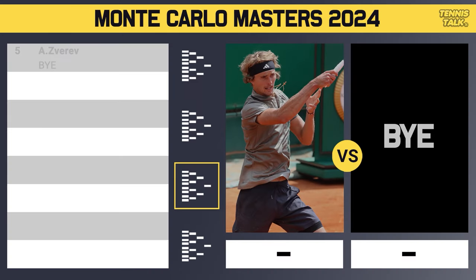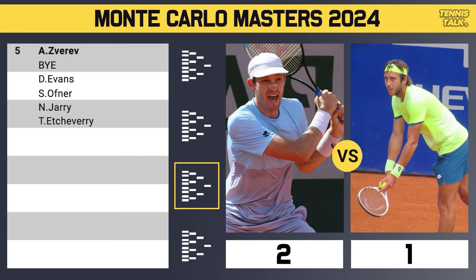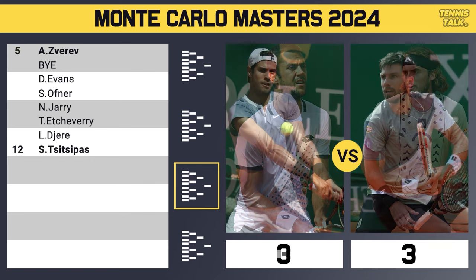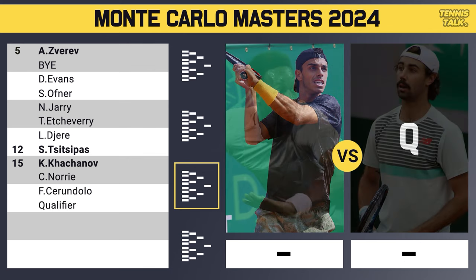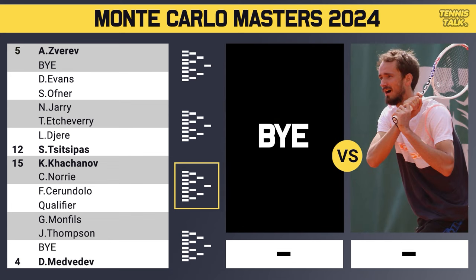In the next section, number five seed Zverev gets a bye in the first round and will take on either Evans or Ovner in the second round. Jarry takes on Echeverry — a very fun matchup since both guys were very active on clay in February. The winner faces either Jarrah or number 12 seed Tsitsipas. Number 15 seed Khasanov takes on Nori, and Monfils takes on Thompson, with that winner facing number four seed Medvedev in the second round.